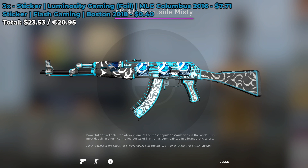I don't know if I really agree with the Flash Gaming Boston 2018 normal sticker — it only costs $0.40, and it is a bit scraped — but I will let you decide that for yourselves.